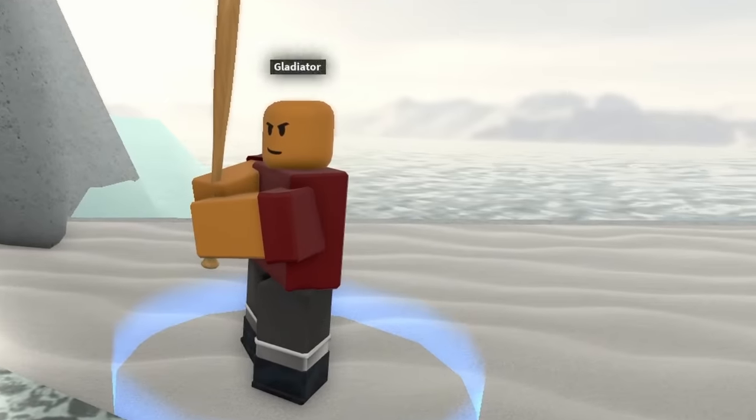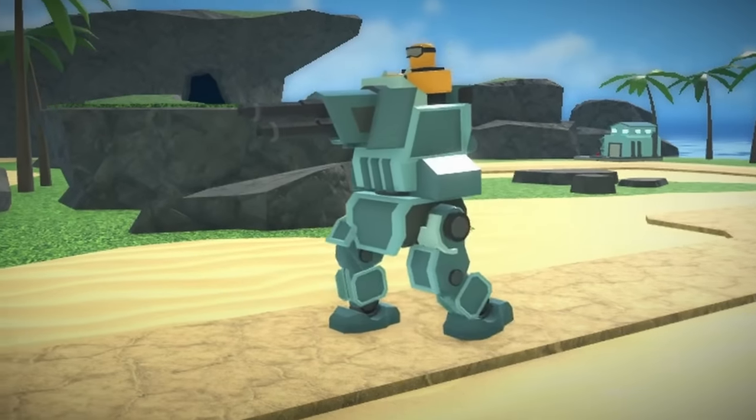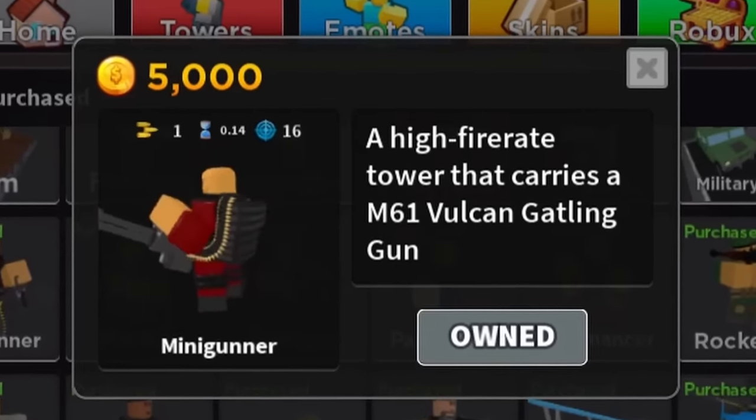This is the Slasher Tower, and this is the Gladiator Tower. Noticing similarity — although most towers in TDS do feel very distinct, some feel more like upgraded variants of the same concept.